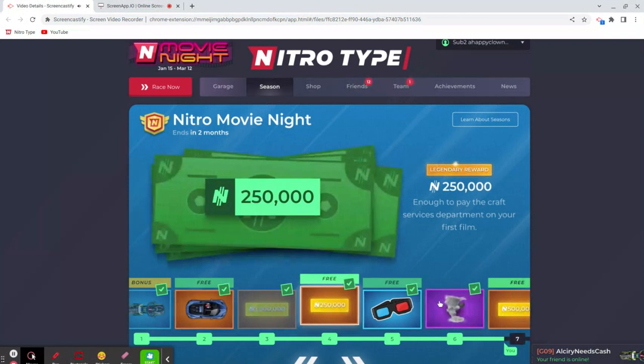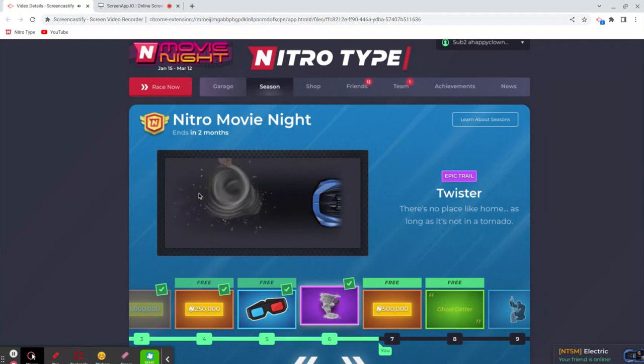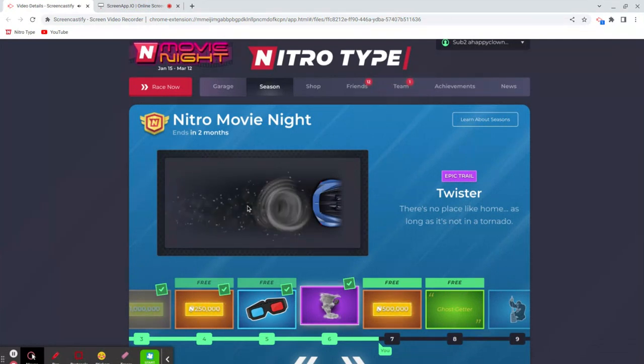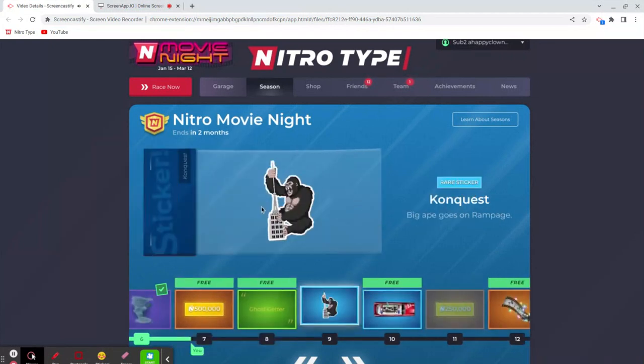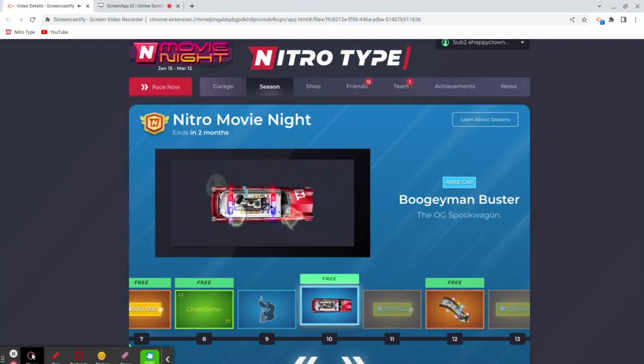Next we're going to go with the Twister — the Tornado Twister boost — from the movie Wizard of Oz. Haven't seen that one in a while. I really like the graphics here, the house moving in and out. It's actually very smooth, I like it a lot. But I don't know if I'd put it behind any of my painted cars — maybe a gray car or a lightning car. For that one I would go like a four out of ten.